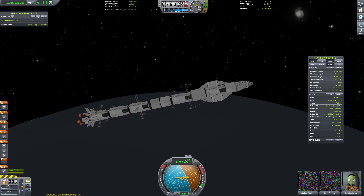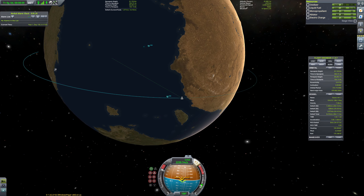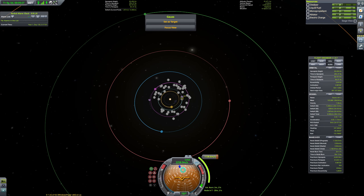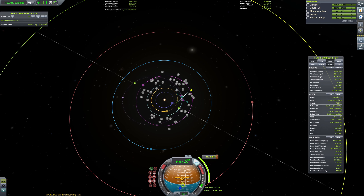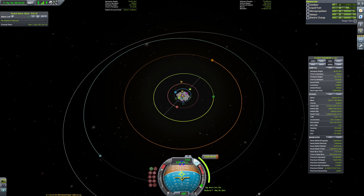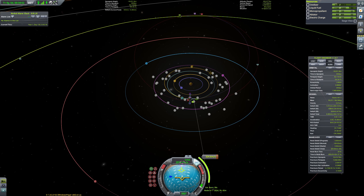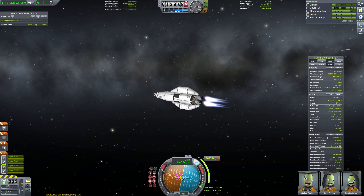We are almost in orbit — just some fine-tuning involved. For the transfer to Gauss, I didn't really know if a transfer window planner mod was working in this solar system. So I decided to just burn out of the sphere of influence of Gale into the solar system's sun sphere of influence and set up my maneuver to get to Gauss from there. With these gas giants, it's quite easy to get an encounter — the smaller planets are really finicky to get to, but this was quite easy.